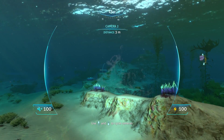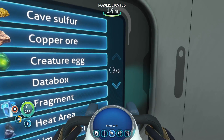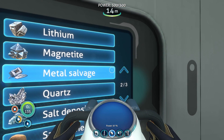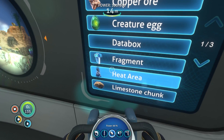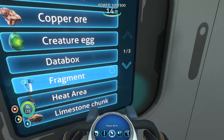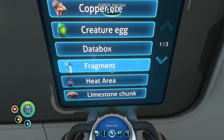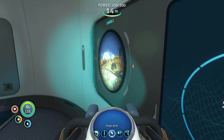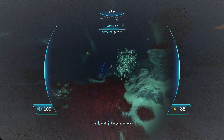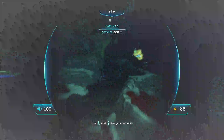We need to find more fragments, limestone chunks... Actually it found a couple things: wreckage, titanium, stalker tooth, shale chunk — very cool. Also magnetite, quartz, and data boxes. Heat areas we can use. No silver unfortunately. I'm hoping for fragments. The range looks like about 400 meters, maybe a little further. Doesn't look like many fragments around here except for the other two — there's rescue pod 17 where we got the Seamoth fragments.